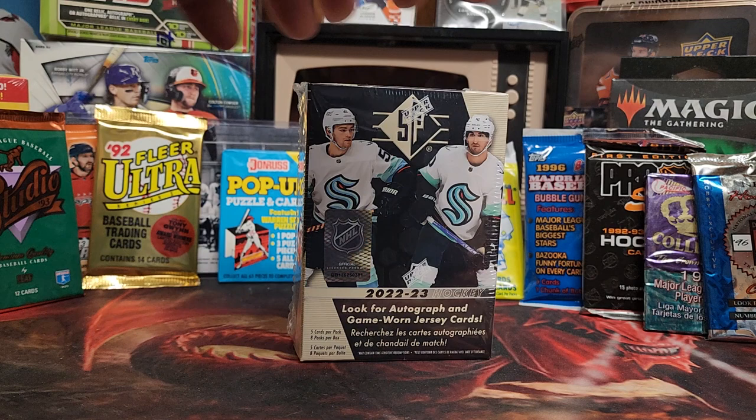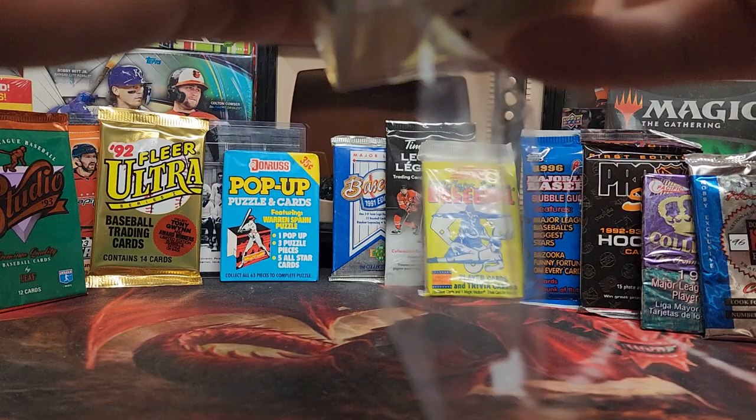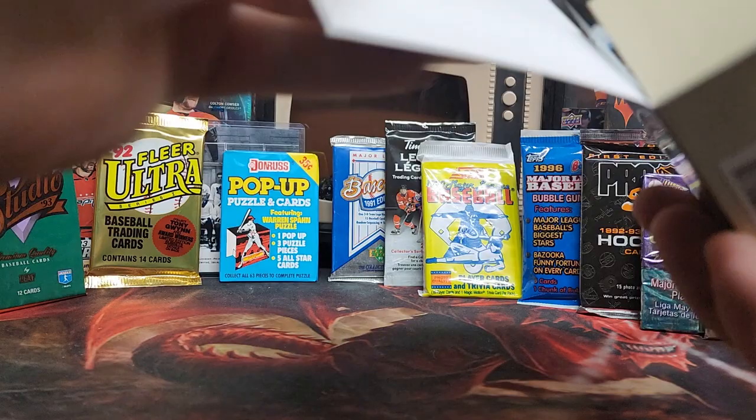Alright, let's do a box opening here. My nephew bought me this for Christmas — 2022-23 SP Blaster pack. So let's get into it with my rookie's knife. What we're looking for in this set is SP rookies. You can get autos out of these. This is the 2223 batch. Five cards per pack, eight packs per box.